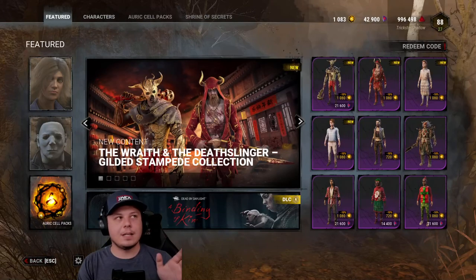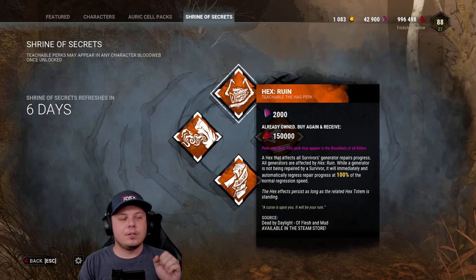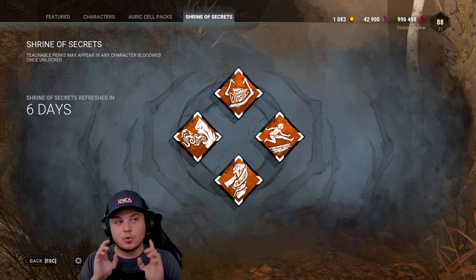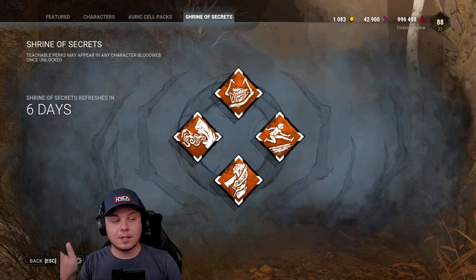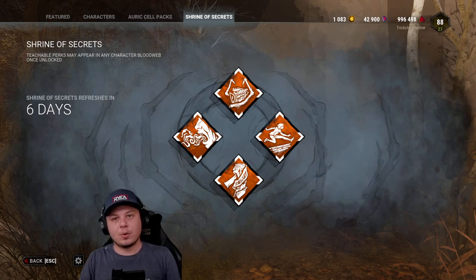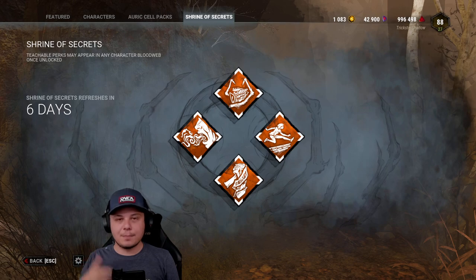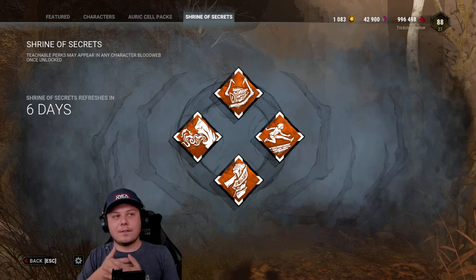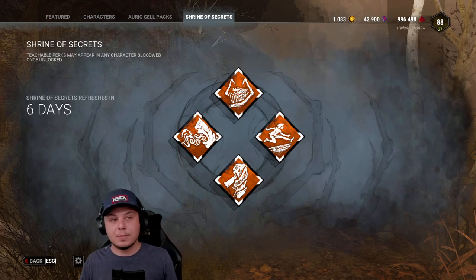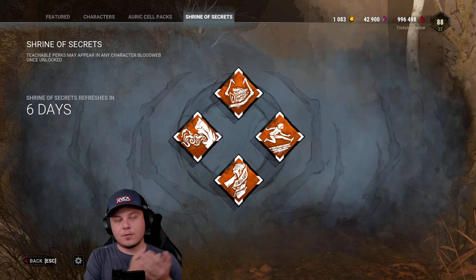You can also save up 16,000 shards. If you have all the perks in the game, you'll need 8,000 shards to buy out the shrine once. The shrine resets on Tuesdays, and usually the new content comes out on Tuesdays, which means you can buy the shrine twice — you can wake up in the morning, buy the shrine, spend all your blood points, and then come back and buy the shrine again when it resets. That gives you another 600,000 blood points for a combination of 1.2 million, because these give you 600,000 and you can buy all four of them.